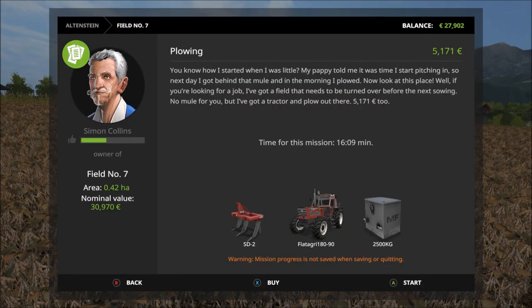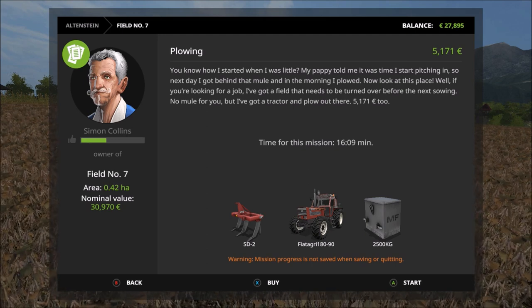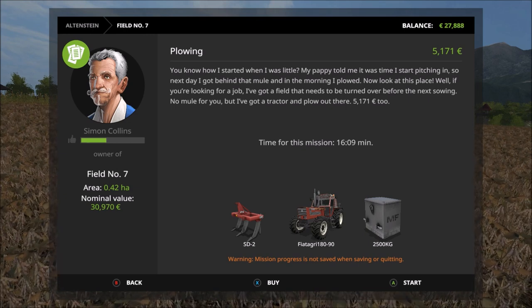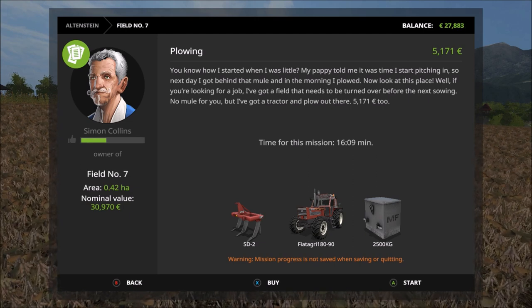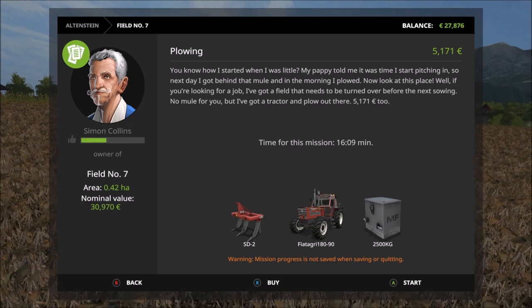We popped over to see our friend Simon Collins and he's asked us to plough up this field - it's a 16-minute job, probably takes a little bit less. Obviously I'm going to make you watch me do all this. Do bear in mind that when you're doing these longer jobs, you can't flick over to your staff if you've got hard workers. So the harvester is having a break between fields, the seed is seeding - you can't really go wrong.